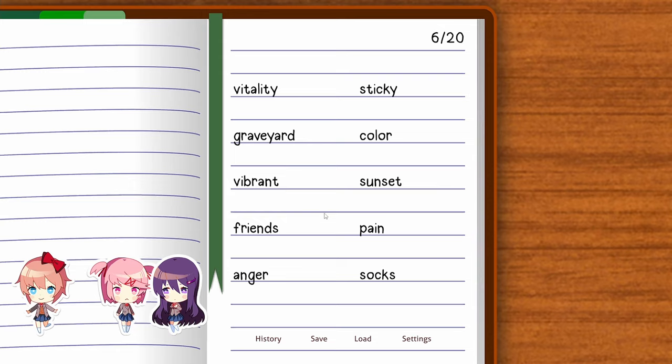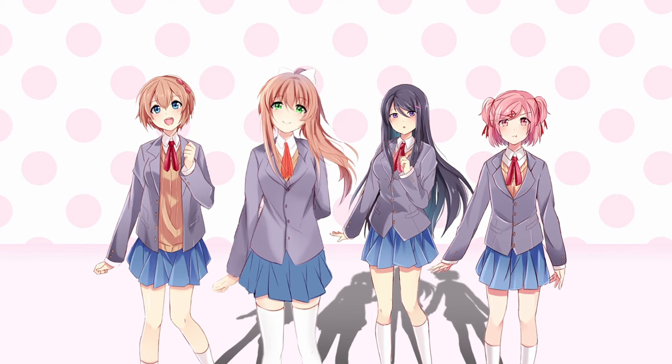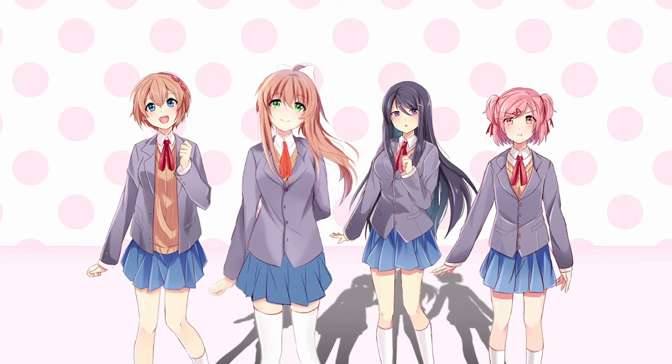The first sketch is one of the easiest to get. During any poem minigame, choose the phrase Doki Doki and you'll see a concept sketch of the complete cast drawn by Kagefumi, who is one of the first artists for Team Salvato. This sketch is quite fitting because the game is called Doki Doki Literature Club, after all.